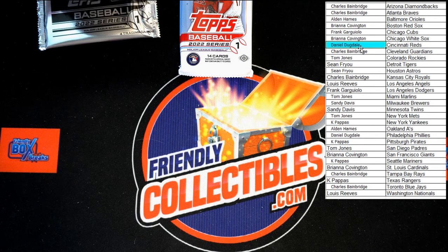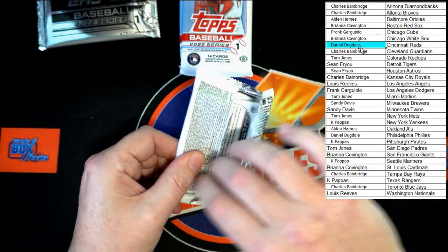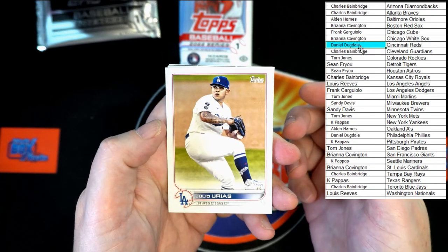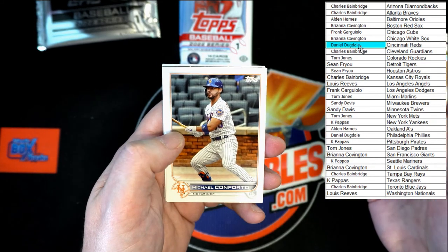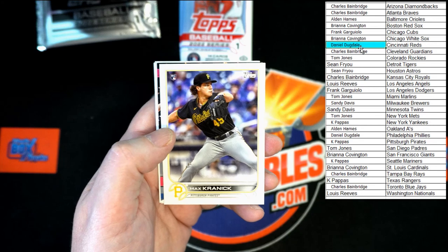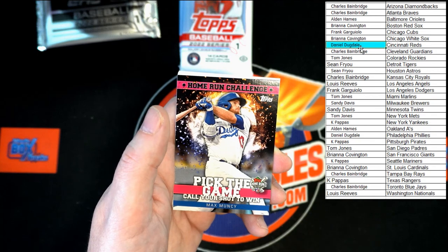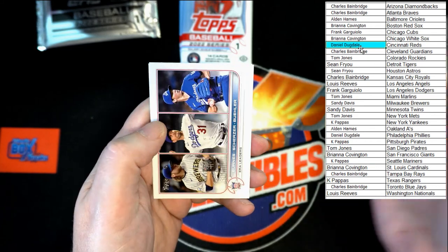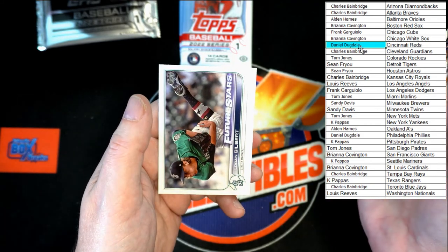I believe it goes by the first mention — I can look that up for you in just a few. Urias, Abreu, Hendrix, Darvish, Cousins, Walker, Conforto, Krennic. We've got something coming up here — Home Run Challenge, Max Muncy for the Dodgers, going to Frank G. We've got Tatis, Duval, Alonso. New York Yankees — Didi Gregorius and Logan Gilbert.